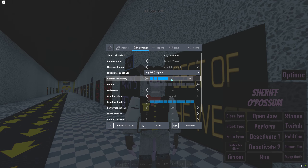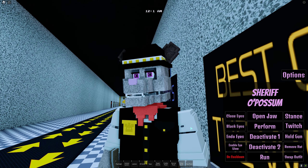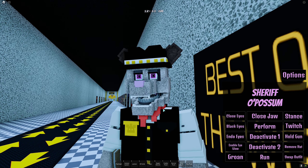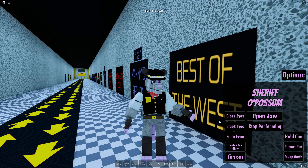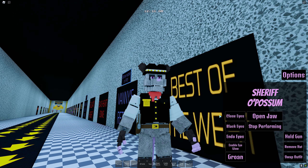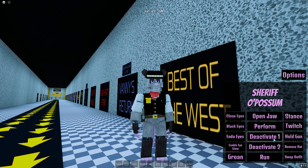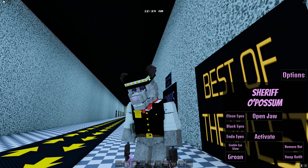Then we have the groan — let me turn the volume up. It's a normal groan like from FNAF 1, like Bonnie and Chica. Just an original groan. Then we have jaw opening — look at those sharp teeth, even though there are only four. Then we have perform — very slow performance, but I love it. Here we are with Deactivate 1 — they actually have animation to it! In these morphs they don't usually have animations. Chumbles is probably working on all these UIs. Then we have Deactivate 2 — it even shows them sitting down and getting back up.